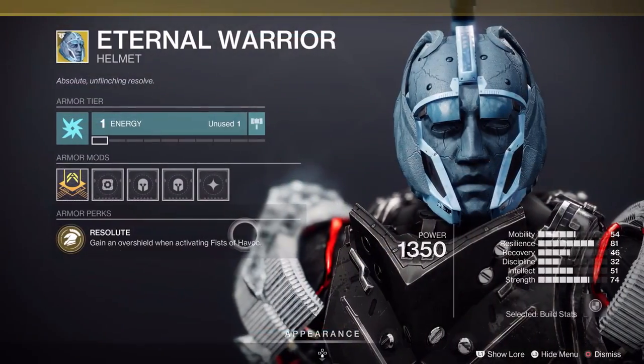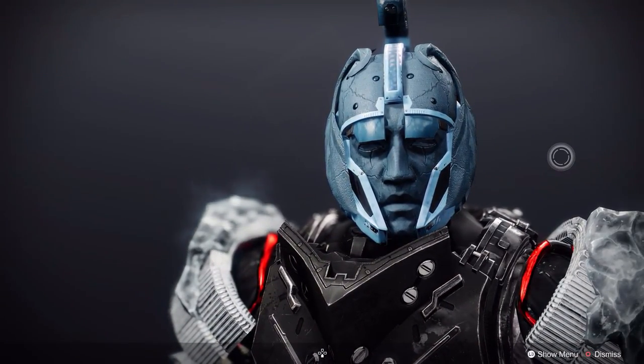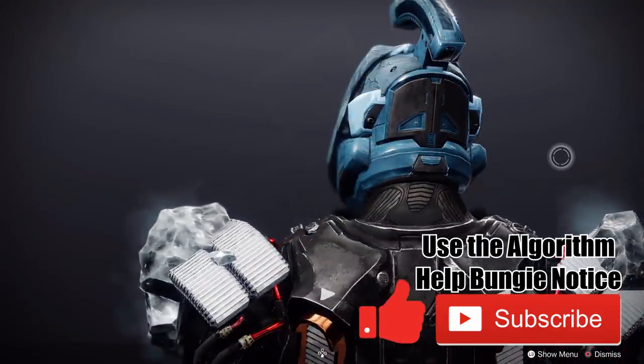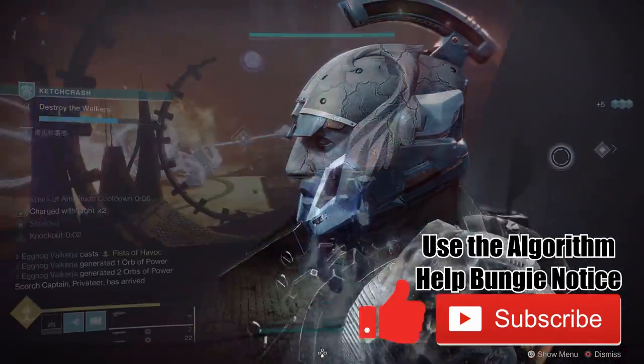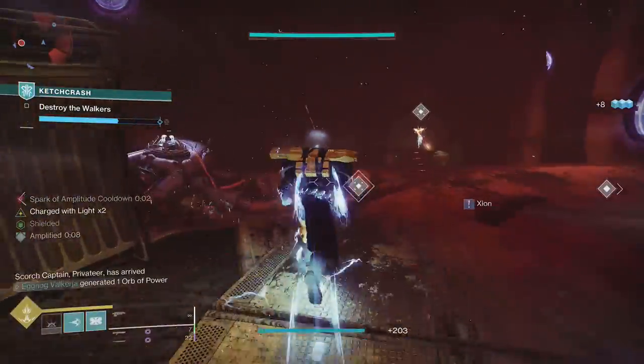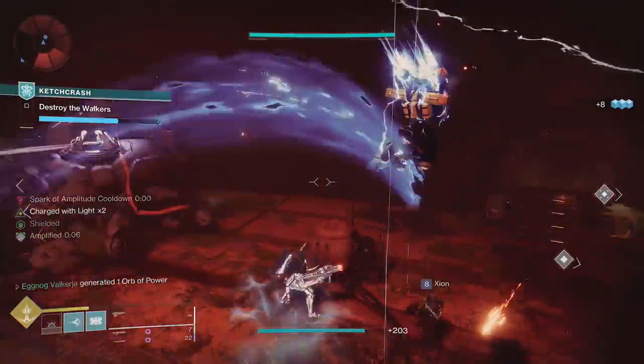Next up on our list is the Eternal Warrior. Often it's better just to use Thundercrash in PvE, and at that point Cuirass of the Falling Star is just going to be the place you go if you want overshield on your Thunder Striking Titan. And this is almost entirely pointless in PvP because you're pretty hard to kill anyway — that overshield's just not really gonna do a whole lot for you.